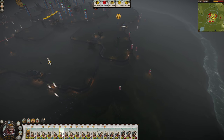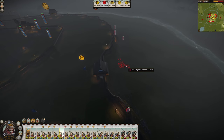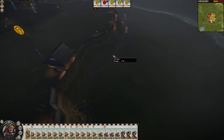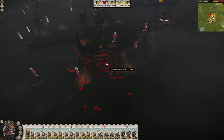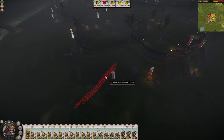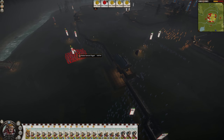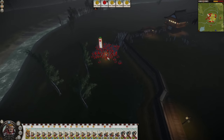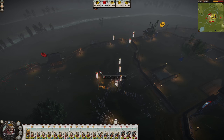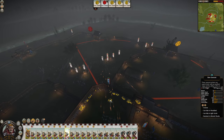Looking at unit numbers — the Bow Ashigaru are 120 men, even though they're supposed to be 160. There's Katana here at 40, which is normal, and Katana Samurai at 160. There's also Bow Samurai at 120. Anyway, this unit is getting absolutely ruined — what the hell happened here? Someone needs to replace them and get up on the wall.